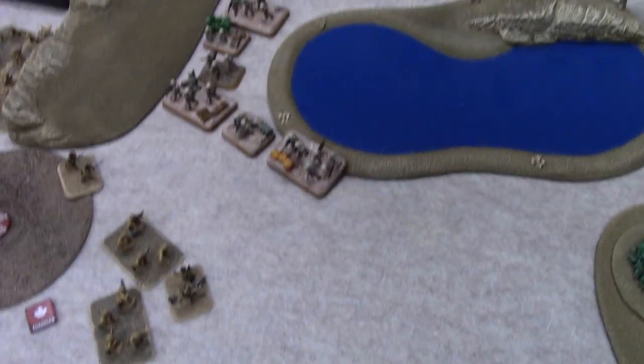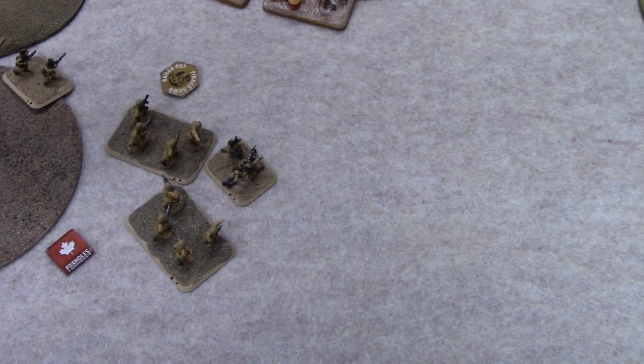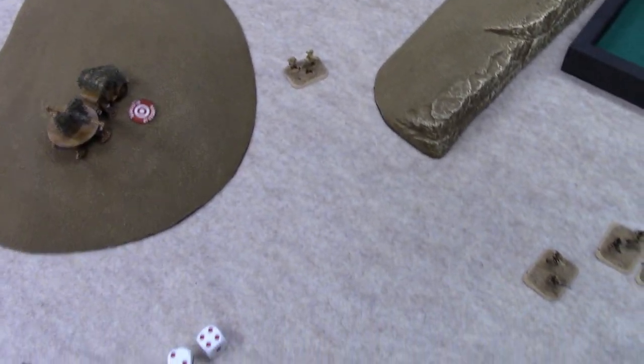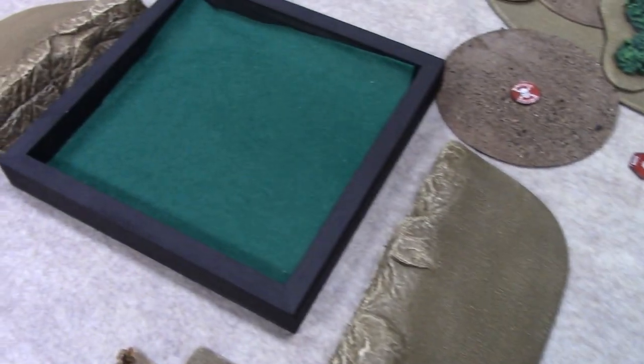Now I get to roll for my counterattack. My guys are Bulldogs — they have a three-plus counterattack. So they move up. You're finally out of your foxholes. If I survive the assault I can go back into my foxholes, but I doubt it — there's a lot of dudes there. And my assaults are also deadly. We are straight up bayoneting. I'm technically running these guys as Canadians, so we probably strapped on the triangle bayonets like we shouldn't.